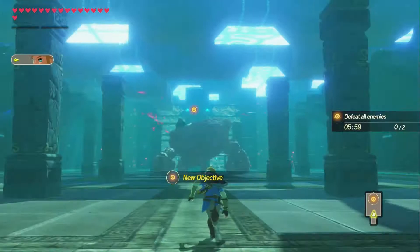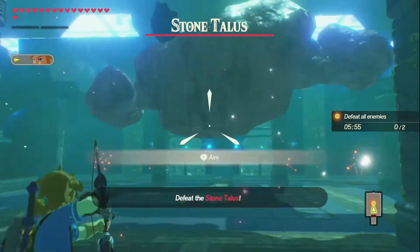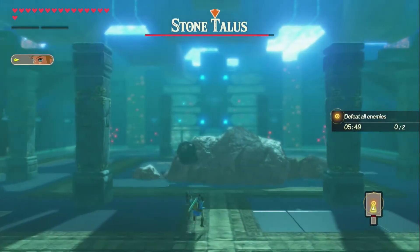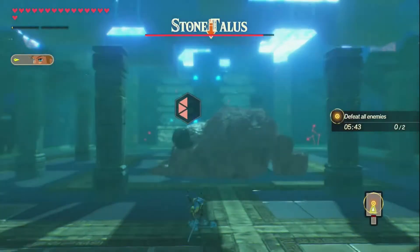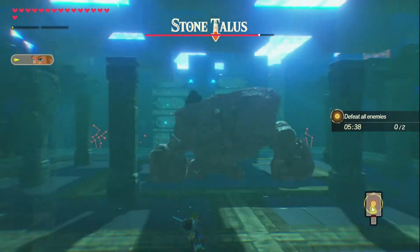We're in a shrine. We gotta fight a stone talus. Oh, by the way, I did a lot of the text side quests off camera. I unlocked some new gauges for Link and Impa, but I'm not sure about Zelda.